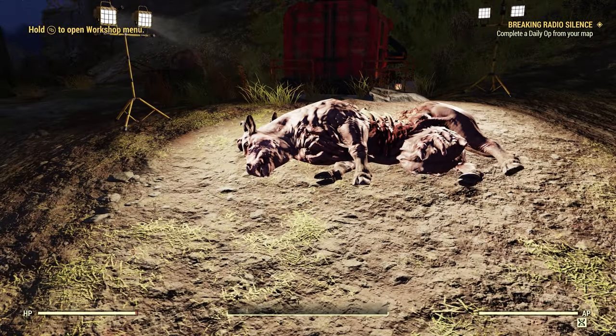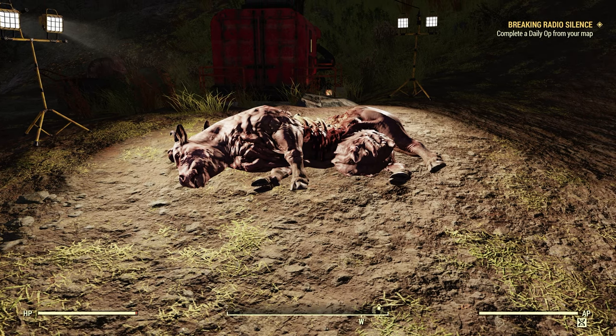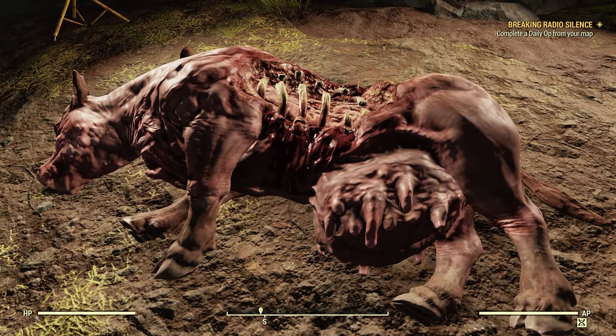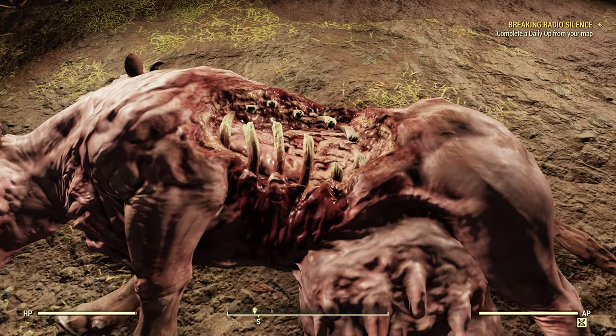And here it is right here. I was kind of hoping, not going to lie, I was hoping it was going to be a camp resource — either spoiled meat or Brahmin meat of some sort, a mixture of both perhaps. However, it is just a camp inanimate object. It has no interaction. But on the bright side, it does look very detailed and gruesome looking.